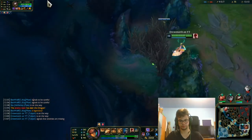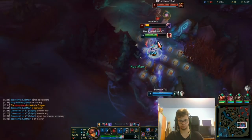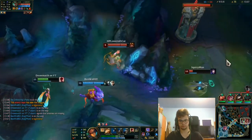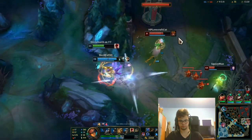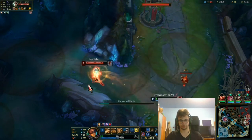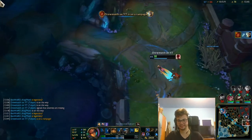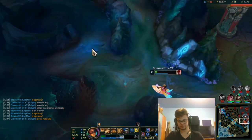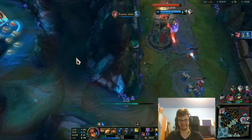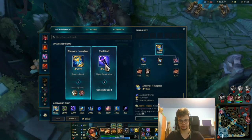There might be a Nocturne so tread carefully. God bless the kick. Jesus, that kick is so broken. Kicking out a Riven is just so satisfying — and also 4000 gold.